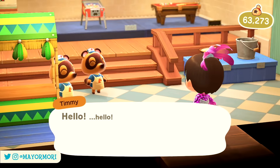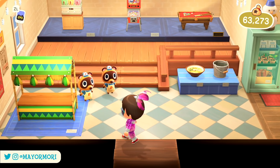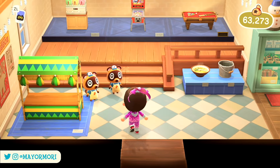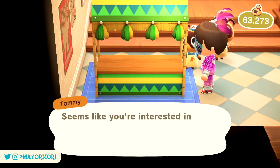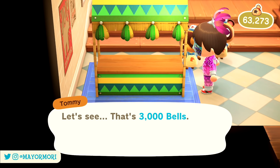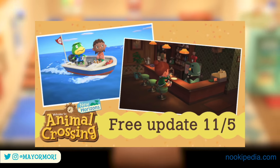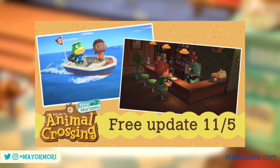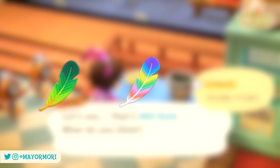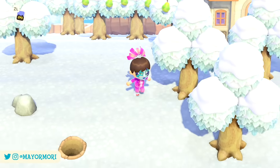Nook's Cranny does sell a bunch of festival furniture items in the lead up to the holiday; however, more than likely the item will be in a different color variation than the one you're looking for. So even in the lead up to the event, it could be quite tricky to obtain an entire festival furniture set in the color variation you want. Fortunately, the most recent 2.0 update introduced a new mechanic that is so obvious I think it's often overlooked, but it will save you so much time catching feathers, crafting rainbow feathers, and customizing festival furniture items.